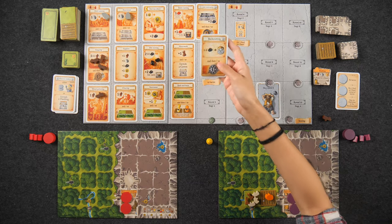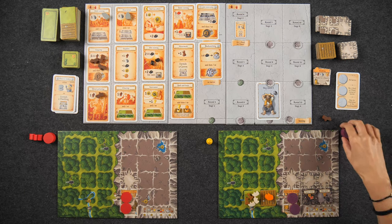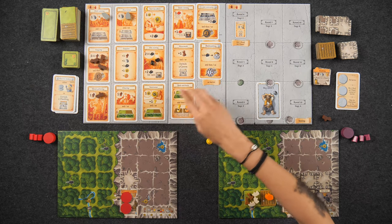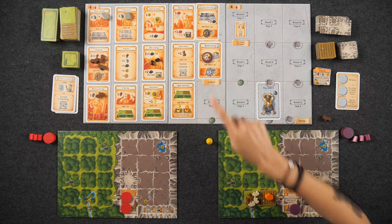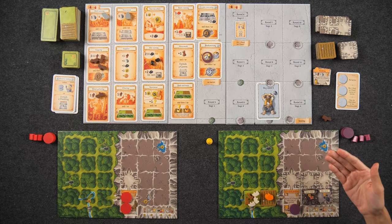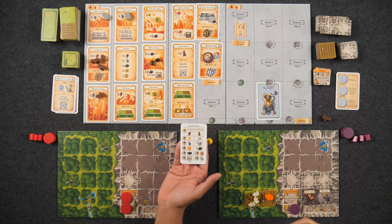The new thing Caverna introduces — not in Agricola — is going on expeditions and forging weapons. The blacksmithing action card lets you turn in ore to forge a weapon of whatever level (up to eight ore for a level eight weapon). Once a dwarf has a weapon, anytime you see an action space with the expedition shield symbol, you can go adventuring. The number inside the shield tells you the expedition level — how many unique items you can take.